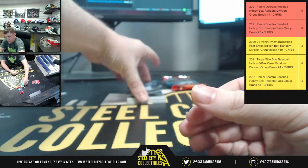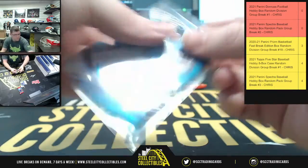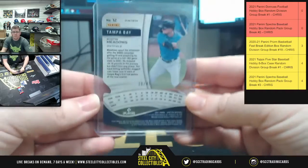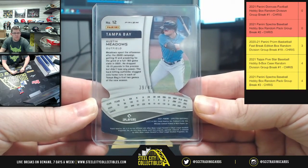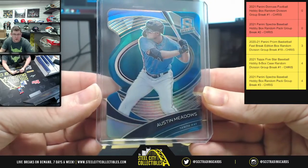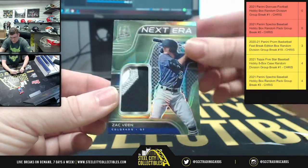Got a couple of thick ones in here — it's a thick pack. We got Austin Meadows, Tampa Bay. Zach Veen next — that's a nice patch.